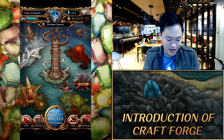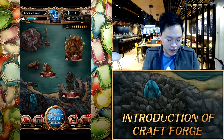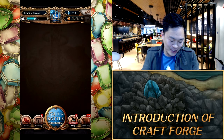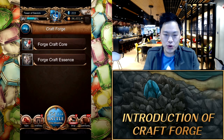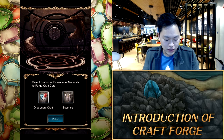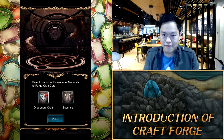So this is our main screen. If you scroll down, the guild area has changed slightly over here, and the bottom left — that little diamond has become one huge diamond. This is going to be our new forge that we're going to mess around with our crafts. So first let's look at how we're going to create a Craft Core. Tapping into here, you'll see: select Crafts or Essence as materials to forge Craft Core. There are two ways to forge your Cores.